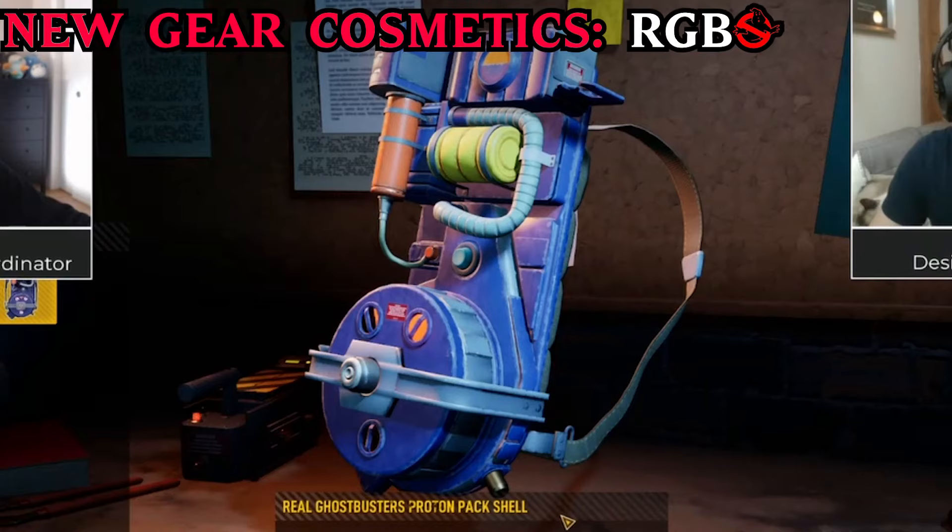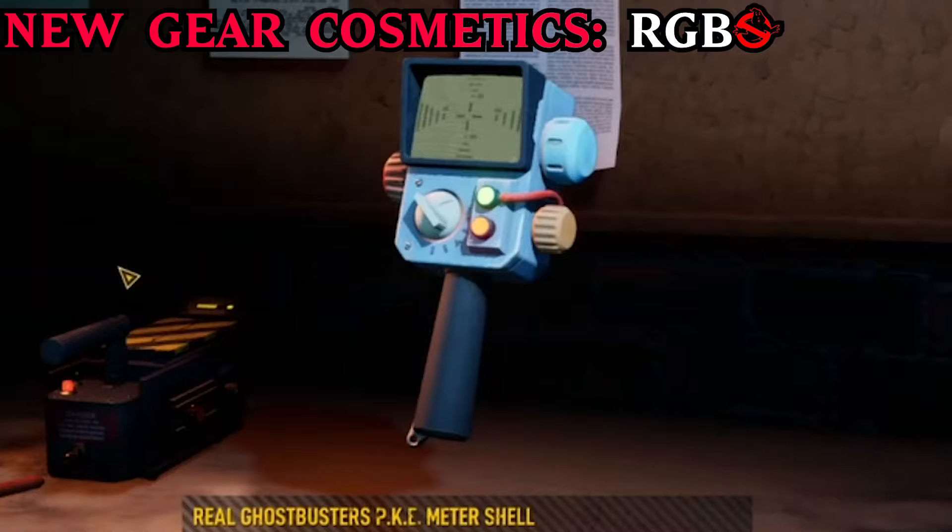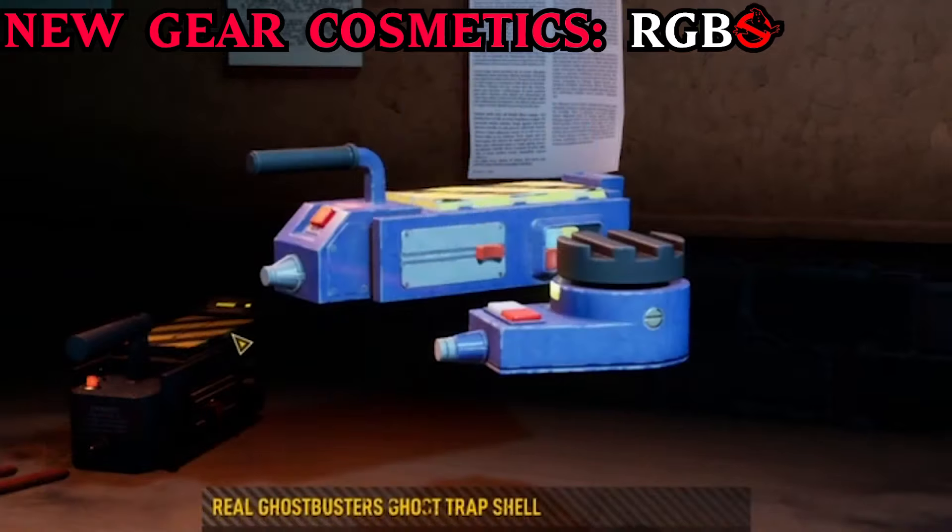New cosmetics are now available. You can now change the Proton Pack, Particle Thrower, PKE, and Trap to the style of the real Ghostbusters. Some attachments will not be selectable because of the cosmetics, and the cosmetics will be locked behind research contracts.